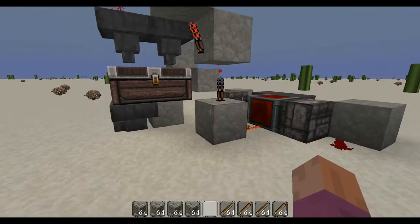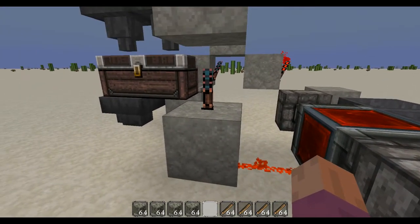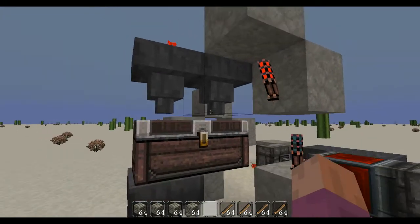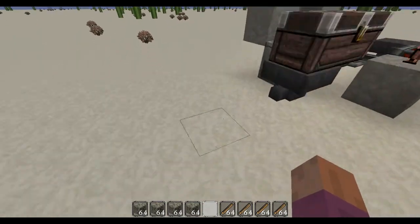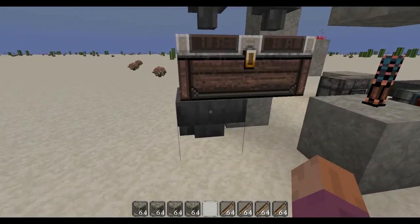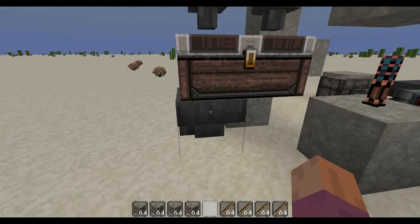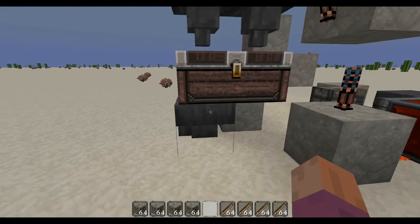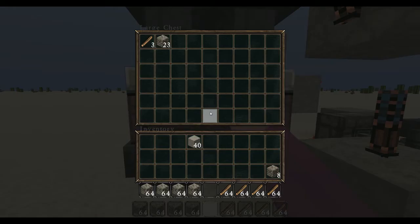Basically, when the redstone block stops giving signal to the torch, stops giving signal to that torch, we just have redstone on top of the two hoppers to make them stop running. So if this hopper doesn't have hammers in it, the chest will start loading it.